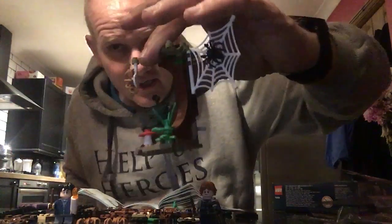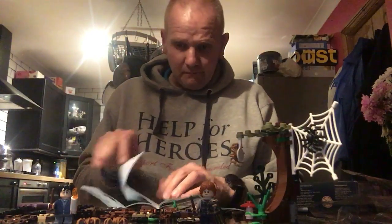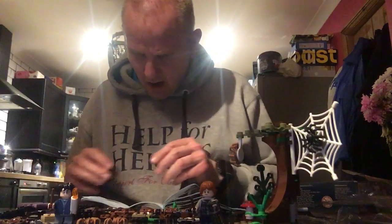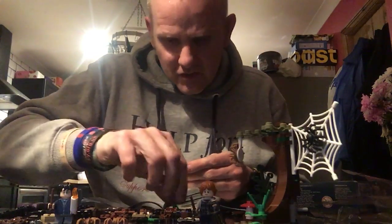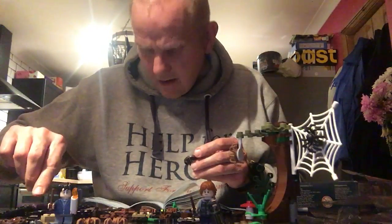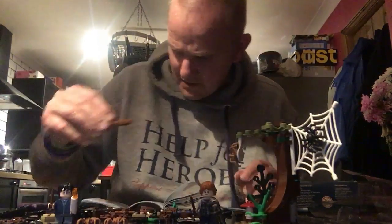There we go — we now have the tree already built, we have spiders, we have a back bit. We'll put that there for the time. The next bit we could be building will be the spider — Aragog. I do apologize for my pronunciation if I'm wrong. So we have things that will be his body, or his head part — I'm not sure. I try not to get that close to spiders to find out, really. There we go — this is probably one of these colour pieces. There we go, first bit.